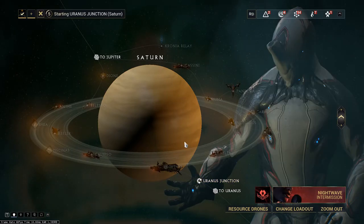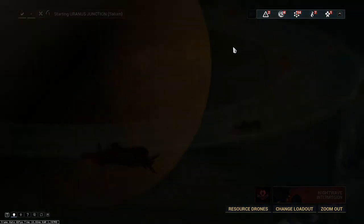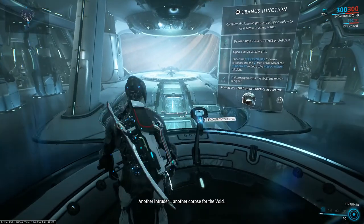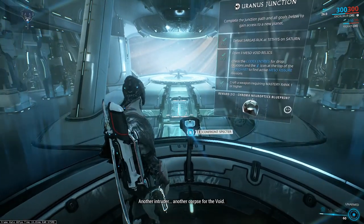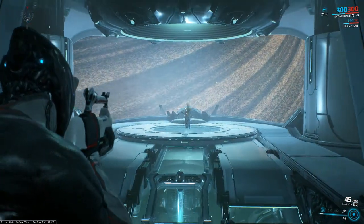To discover more planets you have to visit a junction. Before that we need to meet specific requirements — each junction has its own. The final task will be defeating a guardian. Then we can use the console to unlock another sector in navigation.